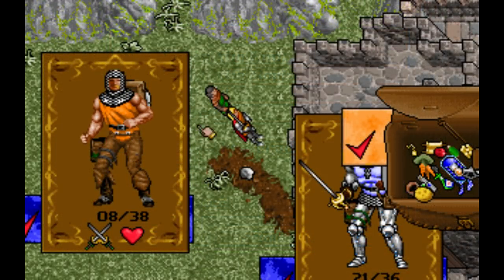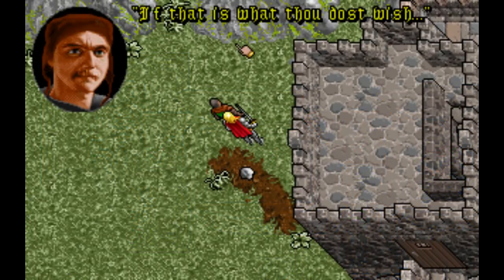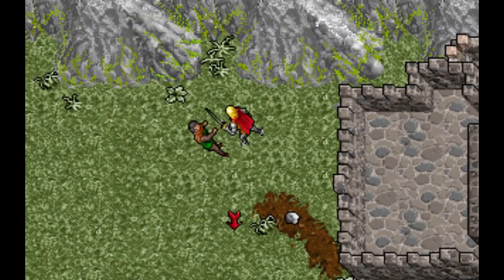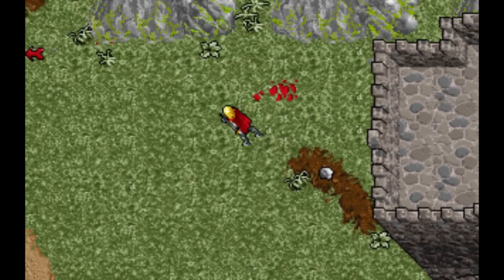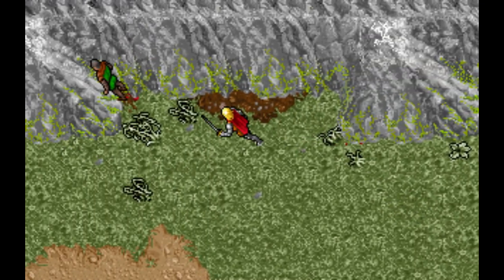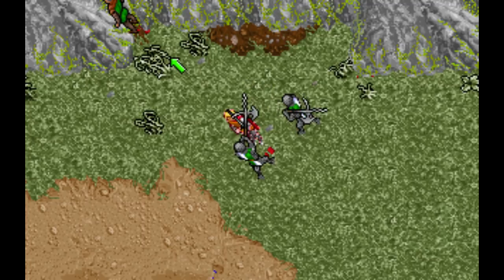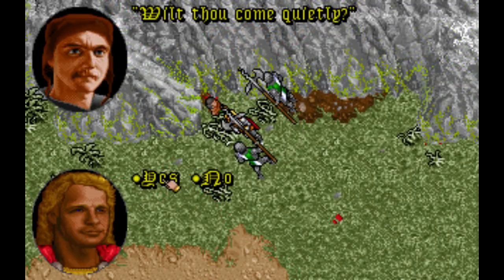Go to the west gate. Have Shamano drop all his weapons and ask him to leave. Save in case it doesn't work. Assail Shamano just outside the gate so that the guardsman sees it. When the guards arrive, disarm yourself but keep hitting Shamano. If you're unlucky the guards will just slay you, but if it works correctly Shamano will open his mouth and say 'wilt thou come quietly.' Say yes.